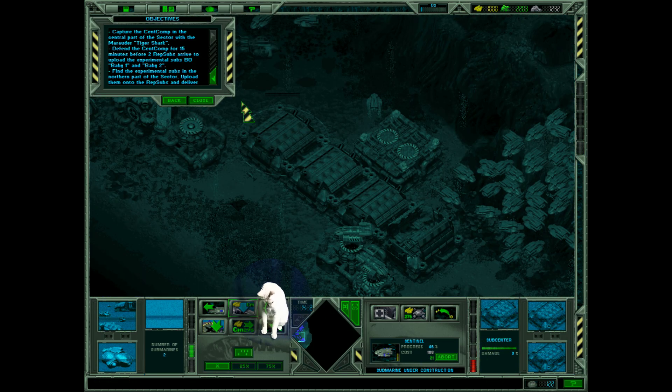Let's look at what we need to do here. Capture the central computer in the central part of the sector with the Marajor Tiger Shark. Defend the central computer for 15 minutes before two rep subs arrive to upload the experimental subs BO Baby One and Baby Two. Find the experimental subs in the northern part of the sector.